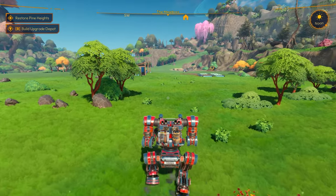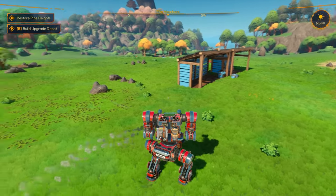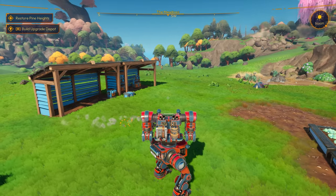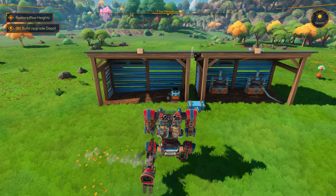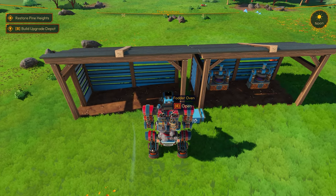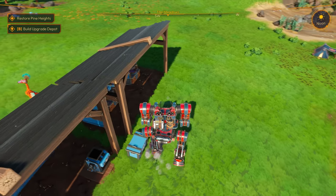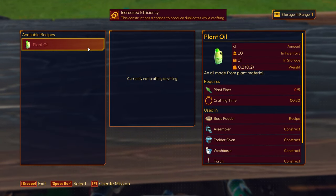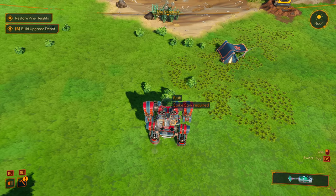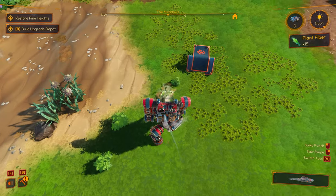If you guys remember, this is where we left off — we've got four plots, two work sheds. I got rid of one of the feeders using the recycle command. I don't need it right now, but I do want to keep my fodder going so I need to keep some oil going here, because we need fodder in order to feed and we don't have any grass. So we're going to have to get some grass and feed this thing up — we need some oil.